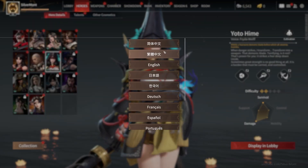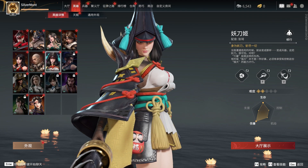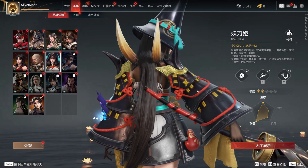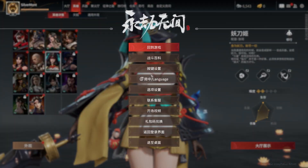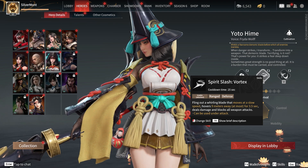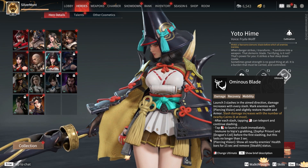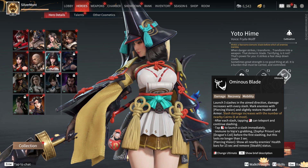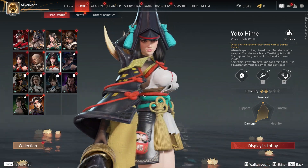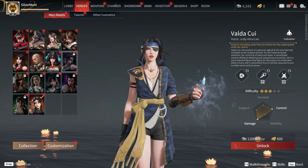Moving on, we have a definitely Japanese-themed character: Yotohime. Her Chinese name is Yaodaoji — Yaodao means demon sword, and Ji is for ladies, which makes sense since she's holding a very big sword, a demon sword you could say. Her ability is she throws the sword, it spins where she throws it, and you can teleport to it — a lot of utility. Her ultimate: she jumps into the air and does three slow, very powerful swings you can manually aim. She's immune to certain crowd controls during that state. She also has a massive hat — maybe themed after the Meiji period in Japan.